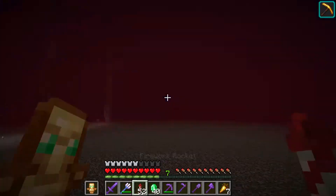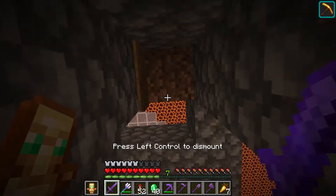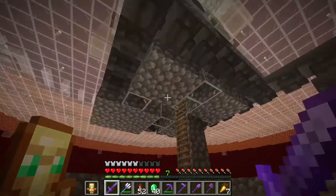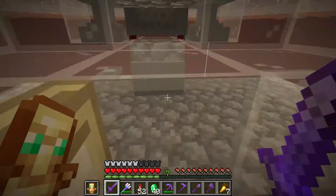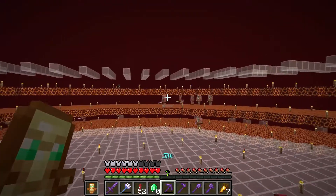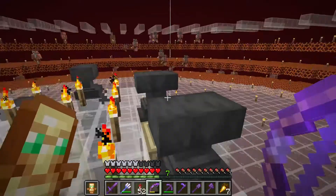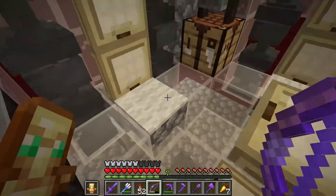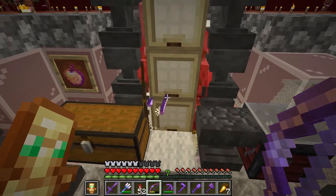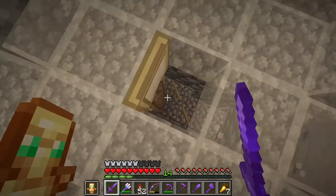Whenever we need to repair our tools, this is the gold farm — also designed by ilmango. In his design he has four layers; we were kind of lazy and only did three, but it doesn't affect the rate too much. If I shoot a pigman, you can see all the pigmen get angry and they fall into these little mine guards, which are enough to entity-cram the zombie pigmen, and they drop their XP, which is very nice.